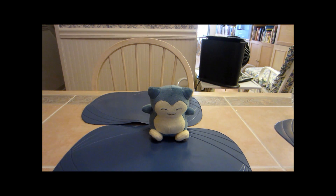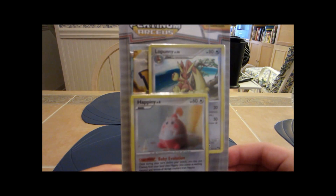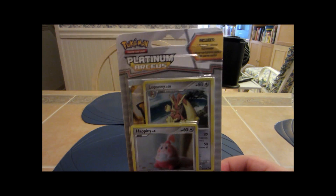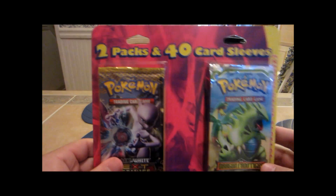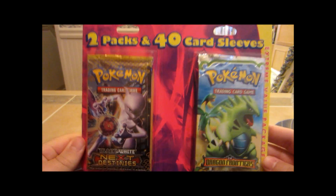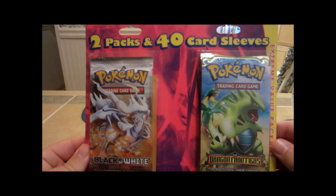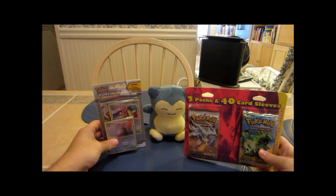Hello YouTube, Jordan Japan Pokemon here. I hit up Target and got a bunch of nice things to open. I got this Lupini and Hopini blister pack, which comes with a pop pack and Arceus pack — pretty cool. I also got two packs and 40 card sleeves; one comes with Next Destinies and an EX Dragon Frontiers, which is pretty awesome. Another one has a Black and White base pack instead.